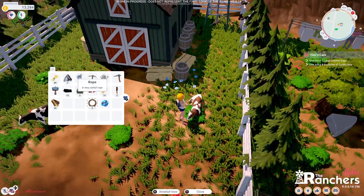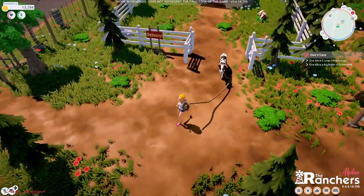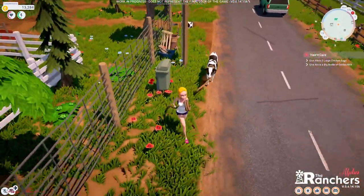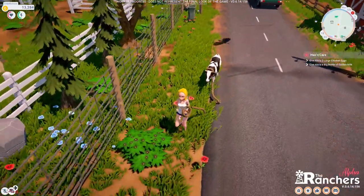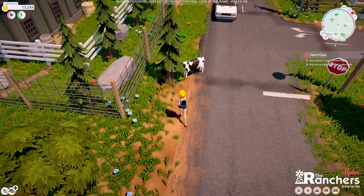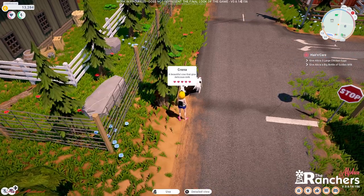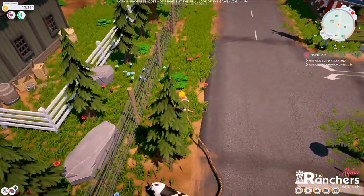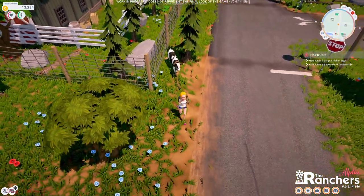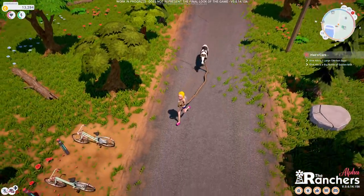What you need to do is get a rope, equip it, and then take this cow with us. To make sure I'm not going to hit any cars — this cow is naughty, come this way! All right, we're going to walk here in the middle — no cars in here — I'm going to take this to our barn.